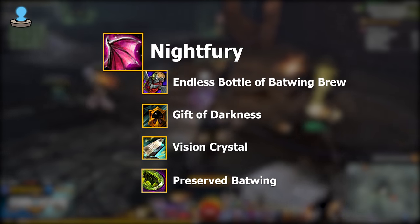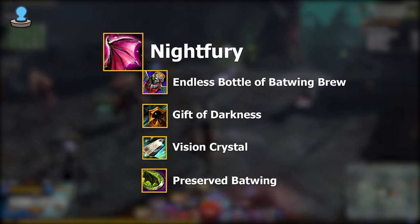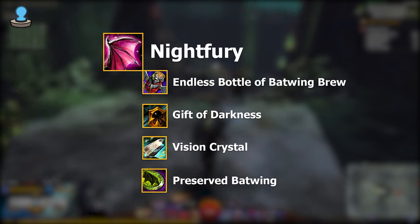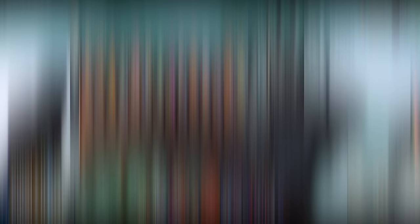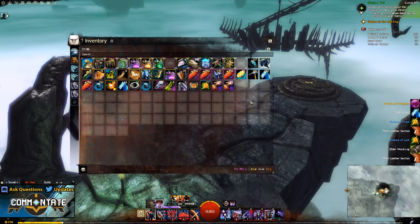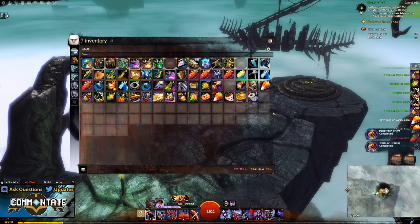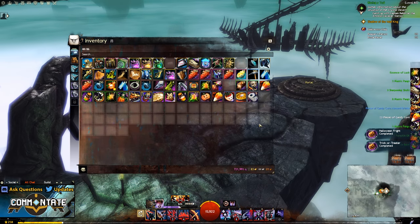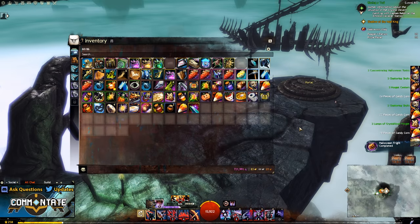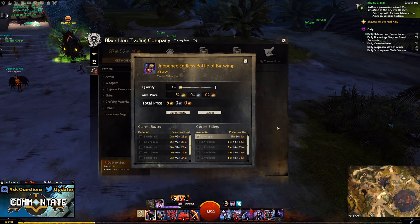With all that out of the way, let's move on to the core recipe for the Night Fury. In the mystic forge you will need one endless bottle of batwing brew, one gift of darkness, one vision crystal, and one preserved batwing. The endless bottle of batwing brew is simply a drop out of the trick-or-treat bags you earn from doing nearly anything during the Halloween festival. This item can also be purchased on the trading post if you want to avoid the RNG.